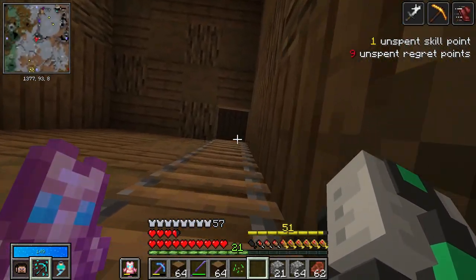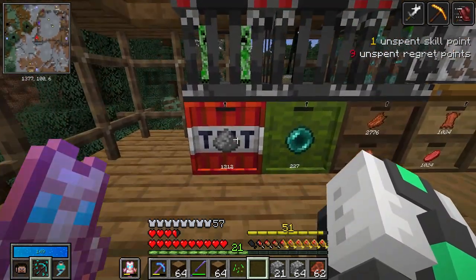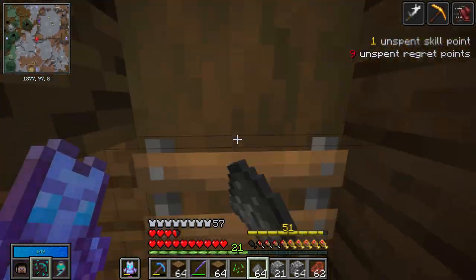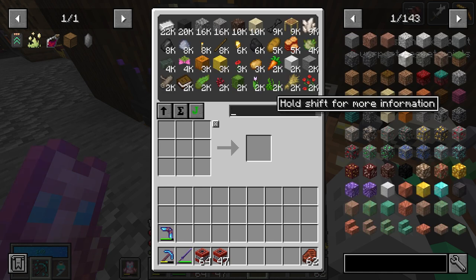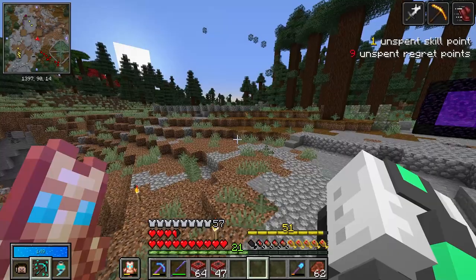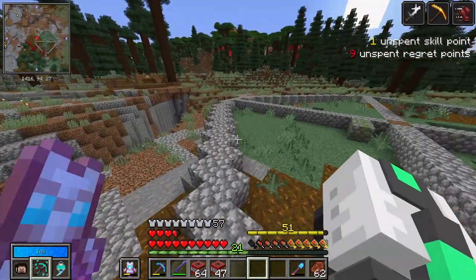Just look at our gunpowder supply — hopefully there's no creepers up here. And over here with the ghasts, we have so much — stack 30, stack 47. Should be fine, to be honest. And you know what, while I lay down this TNT, why don't you guys go watch a clip of me finding our third treasure room?